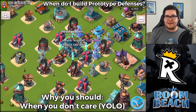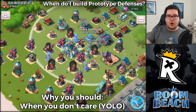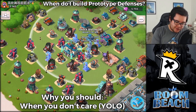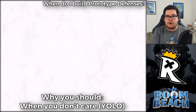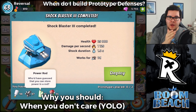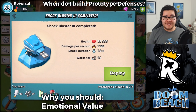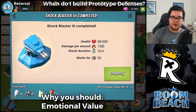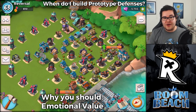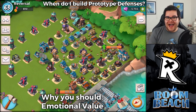Another thing is if you simply don't care about saving up and you just want to deploy them, then go ahead — but maybe in the future you're going to need them. It's always good to think long term when it comes to prototype modules, because resources are pretty scarce. It took me three to four months to gather them, and if you use them too freely you'll burn through them quickly.